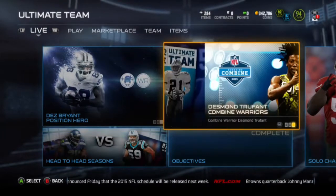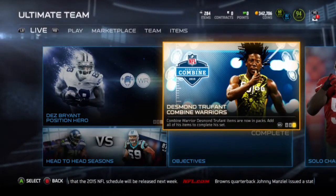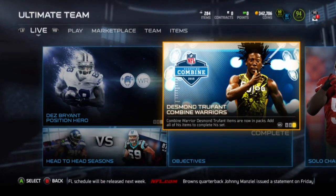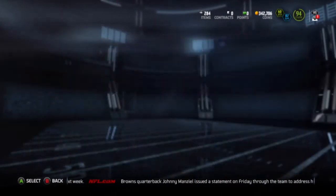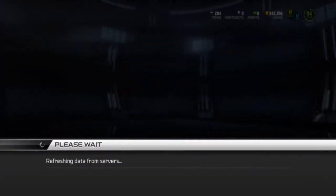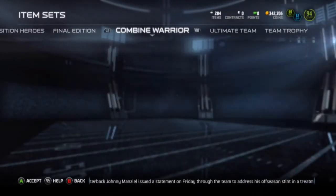Hello guys, welcome back to another Madden 15 Ultimate Team video. Today we have a new Combine Warrior, Desmond Trufant. I'm really excited because I really wanted a cornerback that can really help on my team like this Combine Warrior.